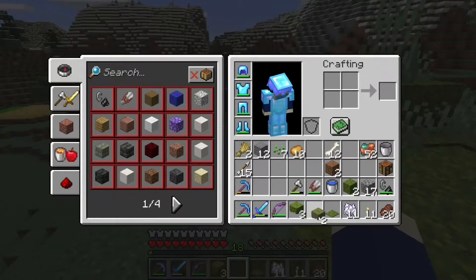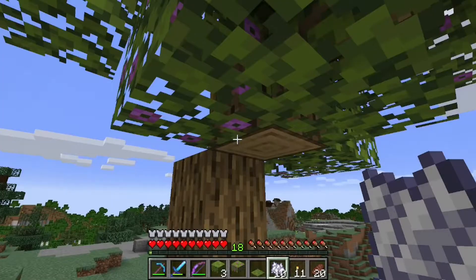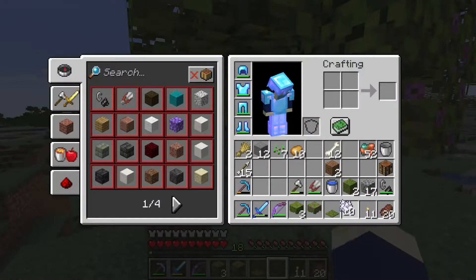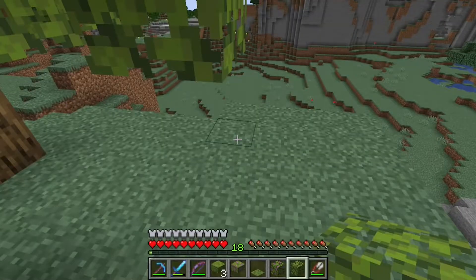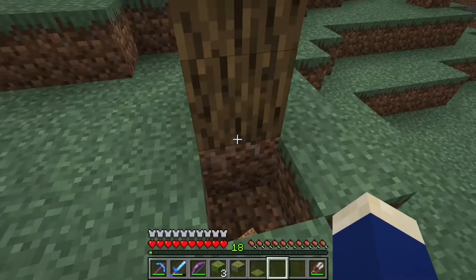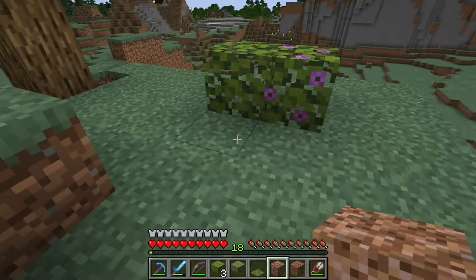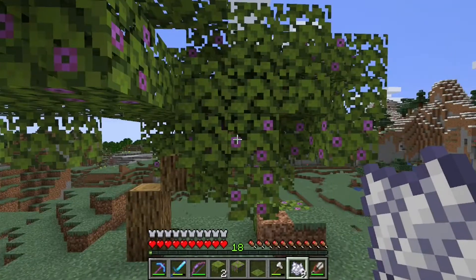You can put azalea bushes down and use bone meal on them to grow an azalea tree. There are actually two types: the flowering azalea and the normal azalea. The trees are pretty much the same — they have flowery leaves and normal azalea leaves, but the wood is always oak. There's no special azalea wood type. Under the tree there is a special block called rooted dirt which you can mine with a hoe to get hanging roots.